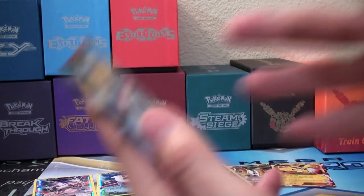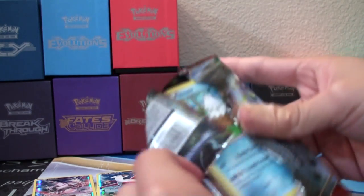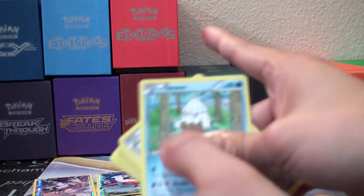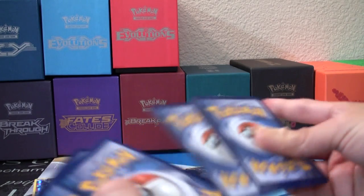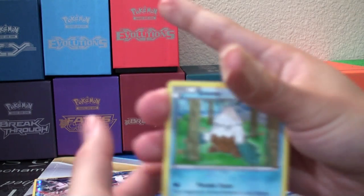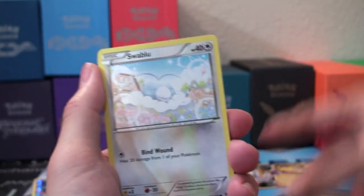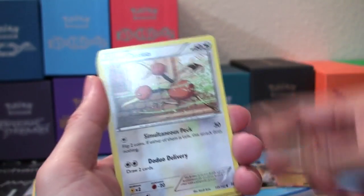So I'll open this and you open Roaring Skies. You can open Roaring Skies — you have better luck pulling. I'm sure you're going to get that Mega Rayquaza or the Shaymin — the Shaymin of your dreams. Well, it's the Shaymin of everyone's dreams. Everybody could use a Shaymin. That is the Holy Grail right now of the Pokémon TCG. We could use a Shaymin.